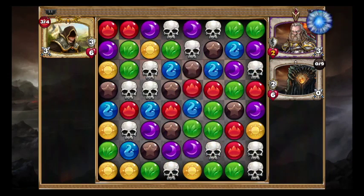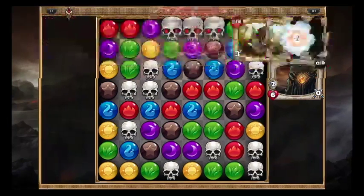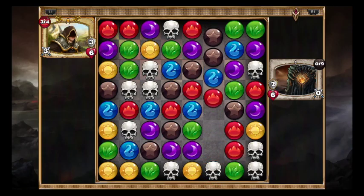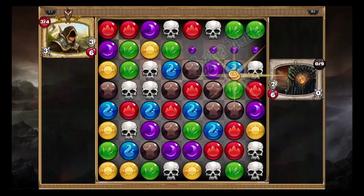Very good, keep matching gems and don't worry, I won't fight back yet — can't defeat the purpose. Every time you get rid of a gem it changes colors on the controller, that's actually pretty cool. It is another match, but watch for skulls — if you can make three skulls, you hit me. Nice.